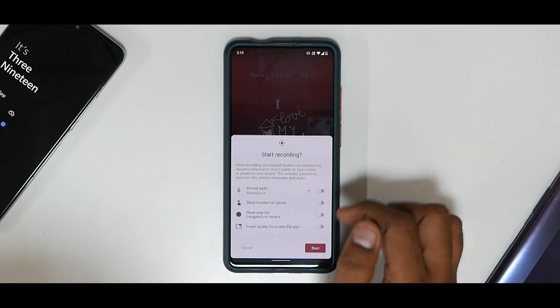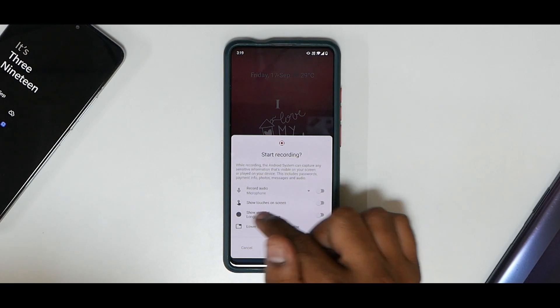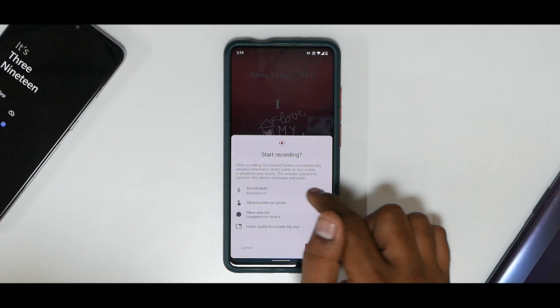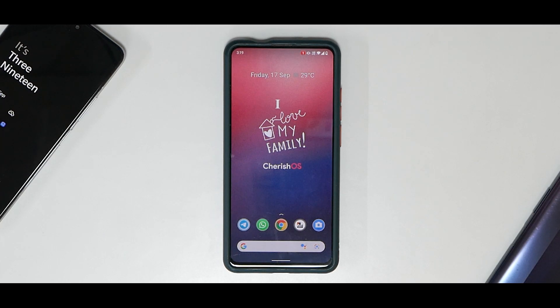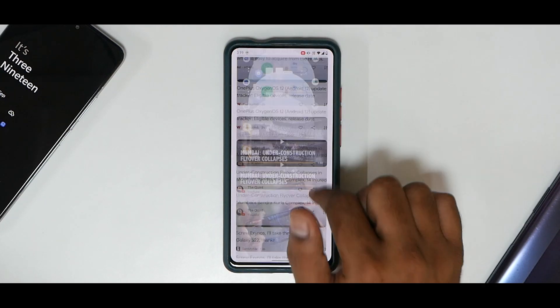You also have a compass quick tile, power menu, anti-flicker, and sleep mode — so Cherish OS comes with a lot of customizations. You also have screen recording with options for internal and external audio, show touches on screen, show stop dot, long press to move it, and lower quality for small files. Let's record with device audio and microphone and start the screen recording.